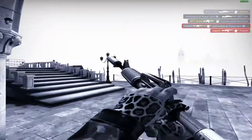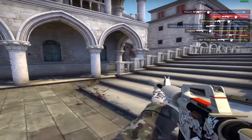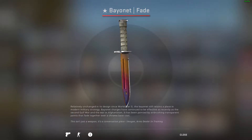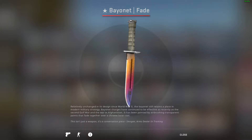But enough of me talking rubbish — let's reveal the item we're showcasing today. The item we're showcasing today is the Bayonet Fade in Factory New condition with a float of 0.061. Before we talk about the knife in more detail, let me just remind you: I did say a float of 0.061, which is terrible for a Factory New knife.